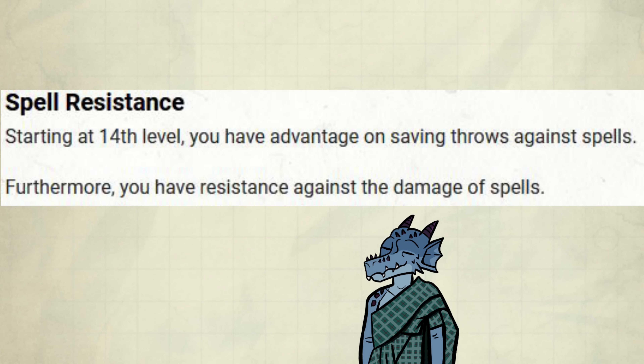Capstone time: Spell Resistance! Starting at 14th level, you have advantage on saving throws against spells, and furthermore, you have resistance against the damage of spells.